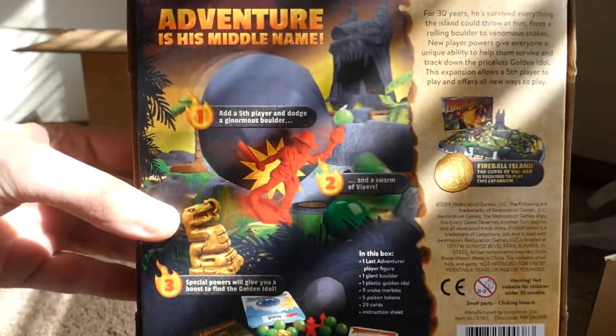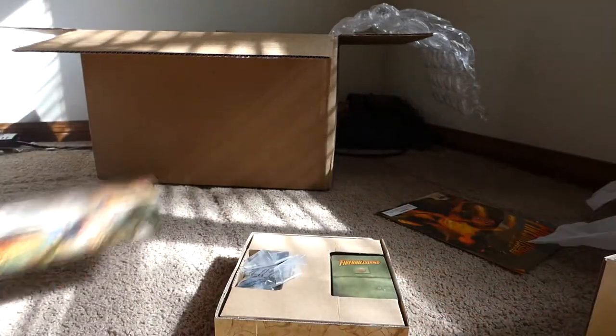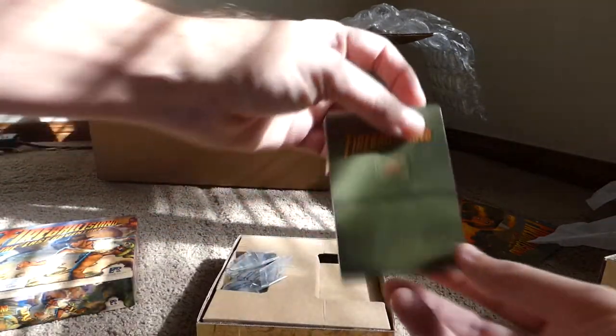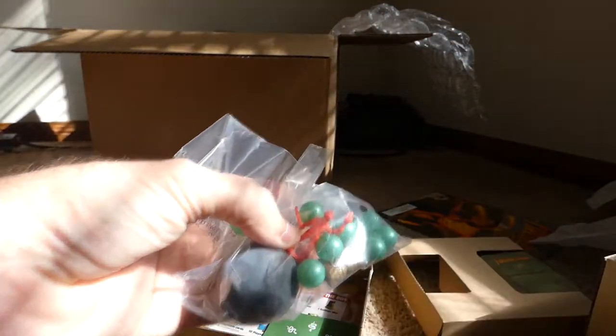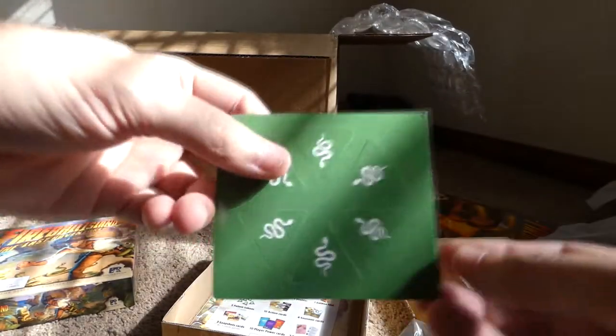On to the next expansion: The Last Adventurer. You can see the back — adventure is his middle name, so that is probably not his surname. We have new cards, new rules. This one is a little different from the Crouching Tiger expansion because it gives you a fifth player, a little idle tiki thing, some new green balls that represent snakes, and a soft squishy foam boulder. The little guy kind of reminds me of someone — I think his name was Montana Jackson or something like that.